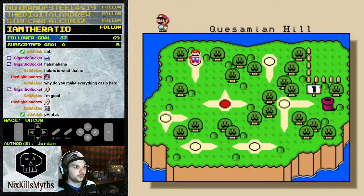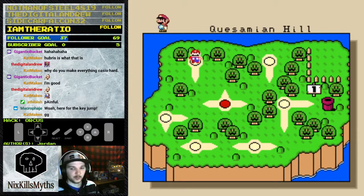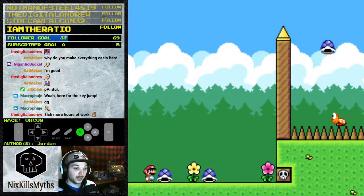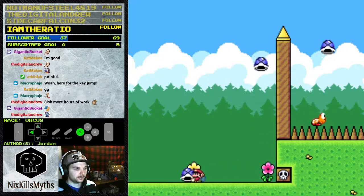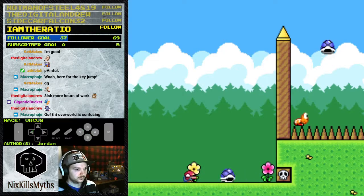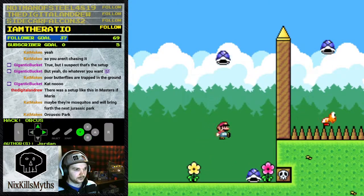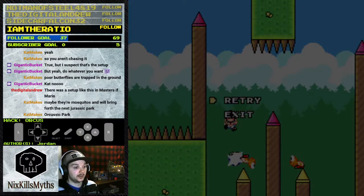Now we have two options: Kaesamian Hill or Kaimuko Woods. I think I'll do the secret first — as is tradition. A double shell jump — speak of the trick. I have to fall underneath the shell, bounce up, grab it, go to the next koopa, bounce off him, and shell jump over the next wall. There's another butterfly stuck in the ceiling — these poor butterflies.